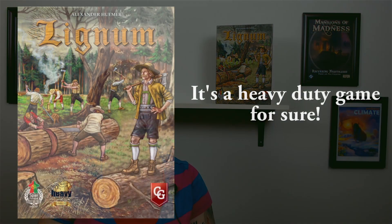Hi everyone, Traci the Gaming Maven here. My best of the month game for June is Lignum. It is designed by Alexander Humer, published by Capstone Games — at least this version is. It plays two to four players in about 90 to 120 minutes, so it is a pretty heavy game.